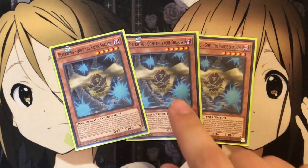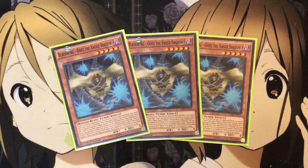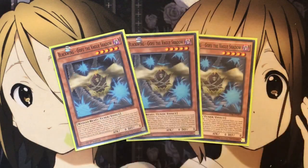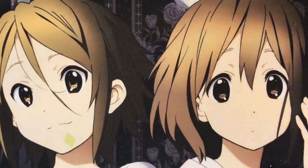So if you open Gofu with Swirl Slime and Necro Slime, there's your play right there — and you'll even have Decode Talker pointing those two arrows for even more power. It's a really cool combo if you can get it off.